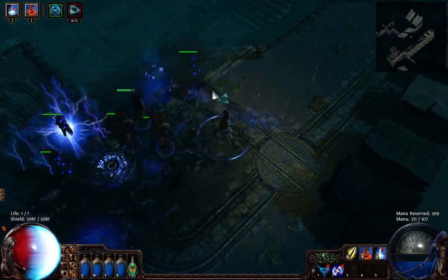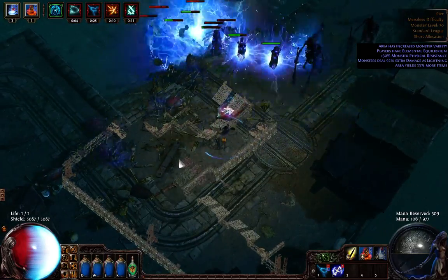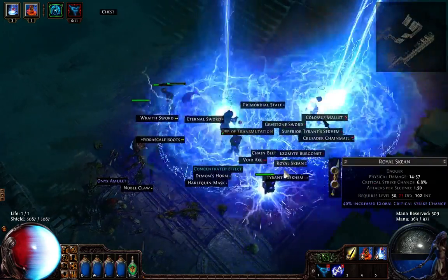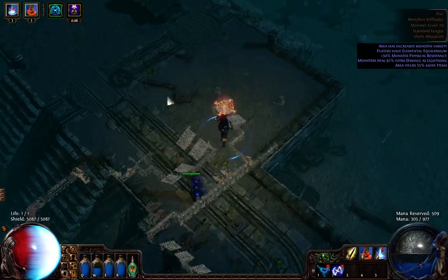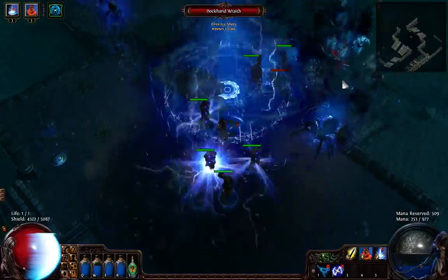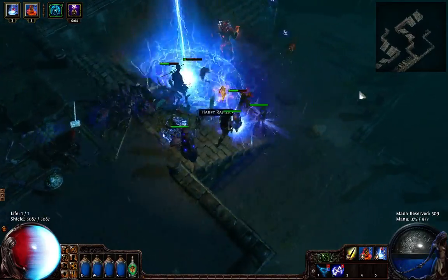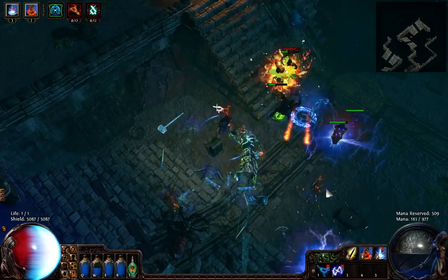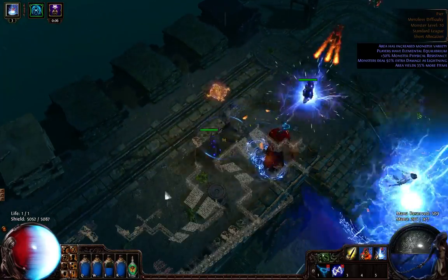One main advantage Stormcall has over Arc is that it's an AoE, so it does area damage. It effectively applies to a large area depending on what skill gems you have. Unfortunately, you cannot use Carcass Jack — the armor that increases your area — because you need Soul Mantle. But nevertheless it's very effective. The totems are casting non-stop continuously; you just summon them and they cast constantly, which is a huge advantage for Stormcall, because otherwise it would eat up your mana very fast.